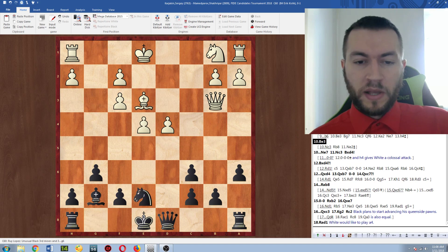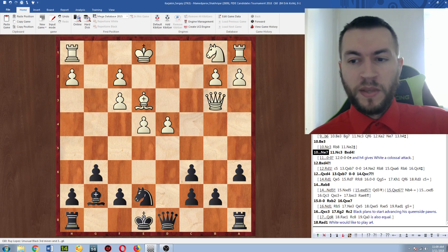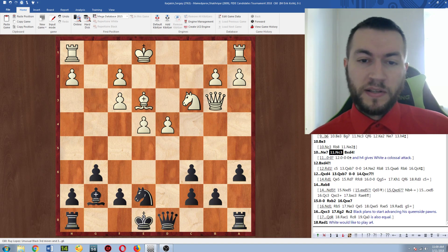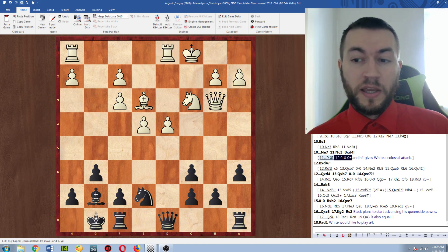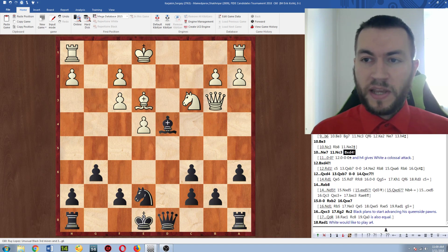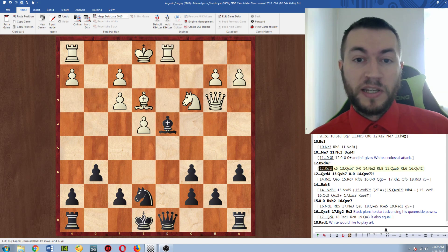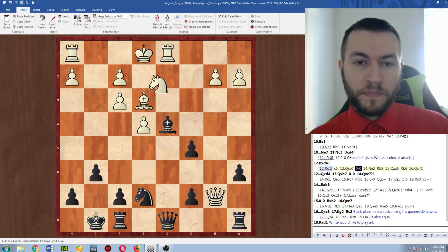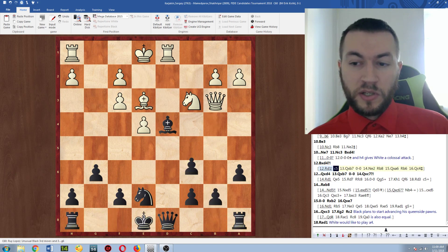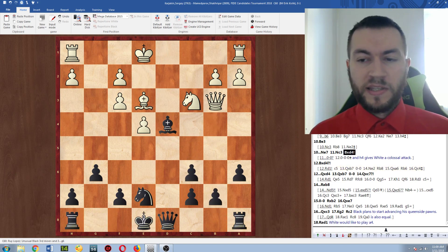Bishop e3 was played, black went knight to e7, continuing development and not blocking in the bishop, then knight to c3. Black decided to go bishop takes d4, which was actually forced — because if you castle, castle, castle, white can just play h4 next move and has a huge attack. So he had to take the pawn. The mistake Karyakin made was taking on d4. He should have simply played rook to d1, and then after c5 defending the bishop, he can't play bishop takes c3 check because then queen takes c3 attacks the rook on h8 and the queen on d8. So after c5, queen takes b7, castle, knight to e2, if rook to b8 he can just go queen takes a6, and white is definitely better. That was white's only real chance to get an advantage from the opening.